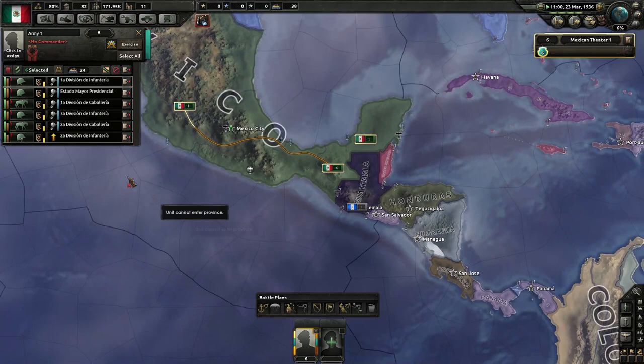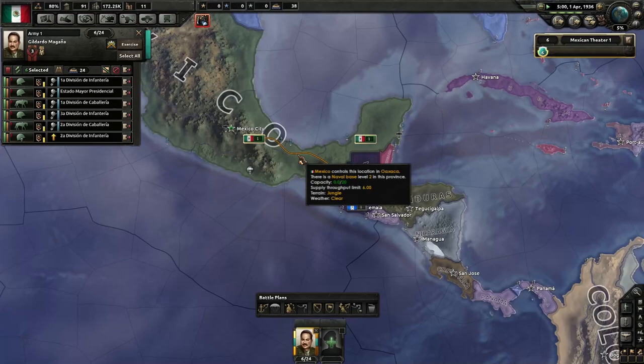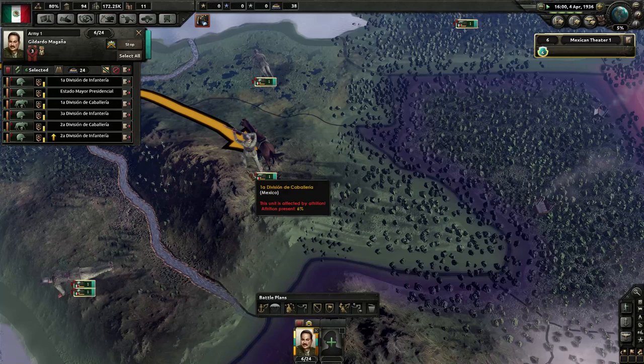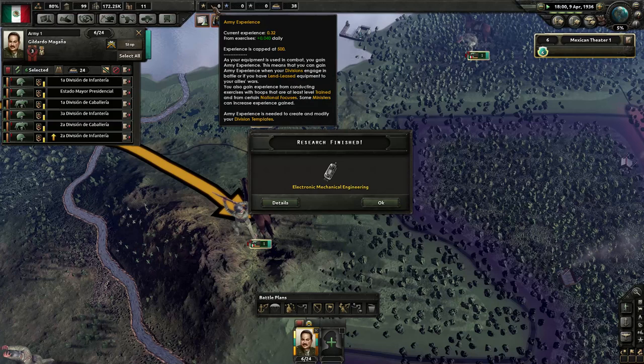Who's going to be our general? Guilardo Magna is a desert fox — movement plus 5%, attack plus 10%, defense plus 10%, entirely at home when fighting in a desert. Are we going to be fighting in deserts? I suppose it's better than nothing. Guilardo Magna, the desert fox — you're hired. You can be our new general, and you can put the troops into exercise mode, which means they will start exercising — push-ups, aiming with the gun, doing some stretching. They're going to exercise, which will slowly build up our army experience. We also get that primarily from fighting, but it's good to build up a little bit until we're ready to go to war.